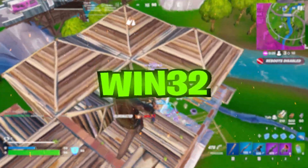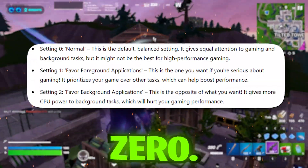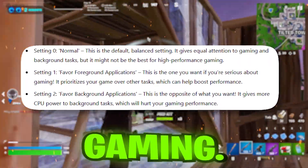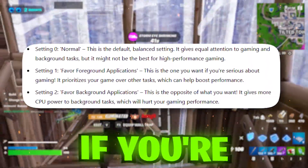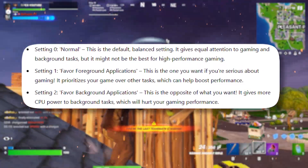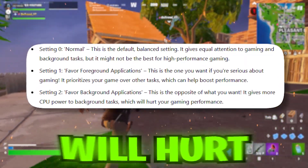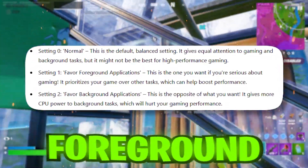Now, let's talk about the best Win32 Priority Separation settings for gaming. There are three main options to choose from. Setting 0, Normal: this is the default balanced setting. It gives equal attention to gaming and background tasks, but it might not be the best for high-performance gaming. Setting 1, Favor Foreground Applications: this is the one you want if you're serious about gaming. It prioritizes your game over other tasks, which can help boost performance. Setting 2, Favor Background Applications: this is the opposite of what you want — it gives more CPU power to background tasks, which will hurt your gaming performance. For the best gaming experience, you'll want to go with Setting 1, Favor Foreground Applications.